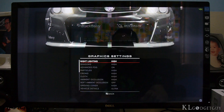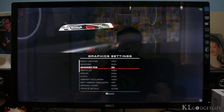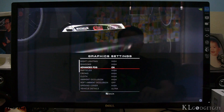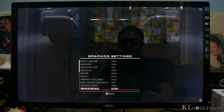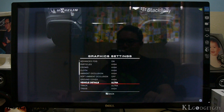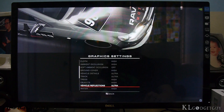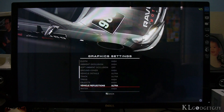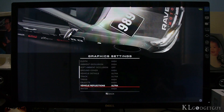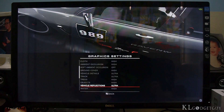I've actually configured most of the settings to be high because this is not a flagship graphics card, so I can't turn everything to ultra — that would cause an unplayable gaming experience. Some things I've turned on to ultra because I think they won't cause a lot of stress on the graphics card. For example, vehicle details is at ultra, track is also at ultra, and vehicle reflections is at ultra. I like my car to look the nicest possible, and I always race on the track so I need the road to look as nice as possible.